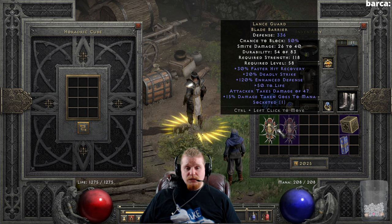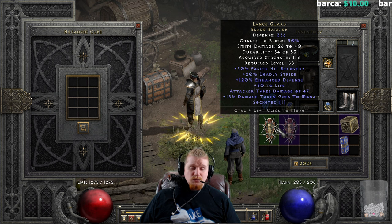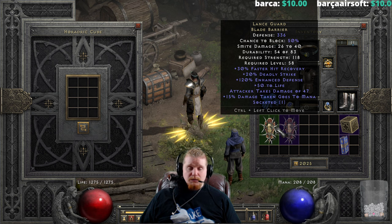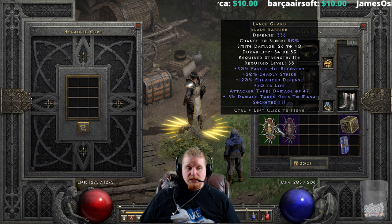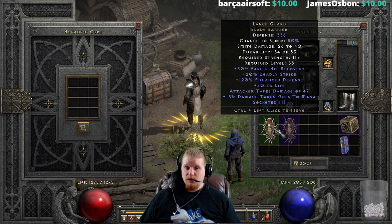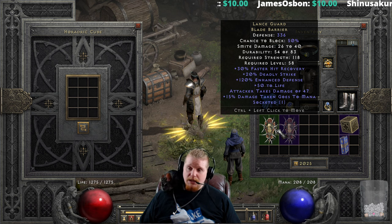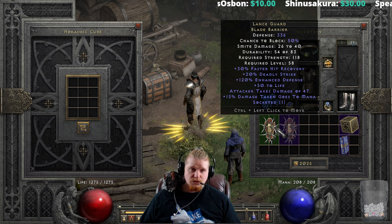This shield has some interesting uses, and if you want to use it for a character who needs extra Deadly Strike, it's quite nice. The downside is it has no resistances. If you plan on using it, you might want to socket a Perfect Diamond or an Um rune, or lean even heavier into offense with something like a 15/40 jewel.